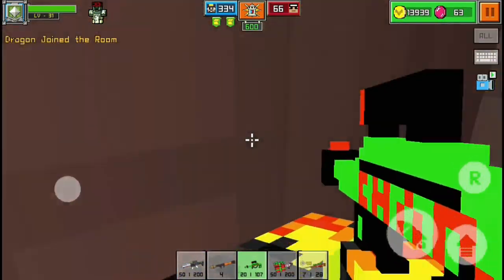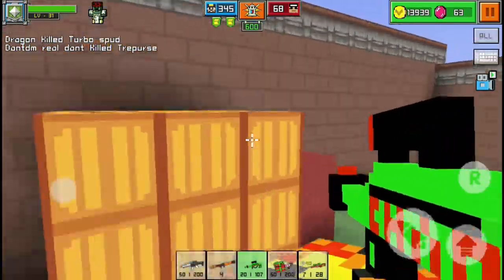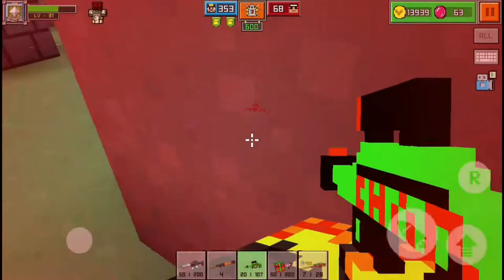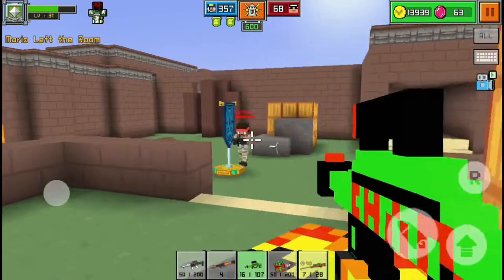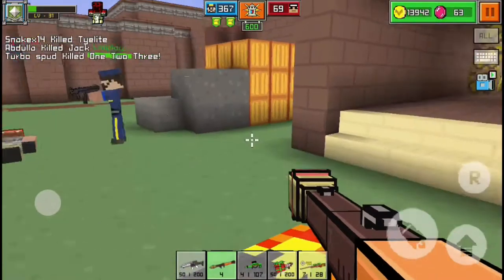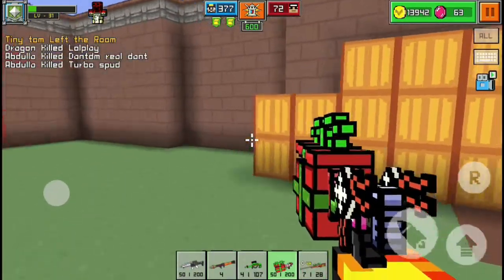So my gun is actually one of the best you can possibly get on a lot of these maps. You can actually find a way to get out of the map too. I've got my bazooka out — just blow him up.